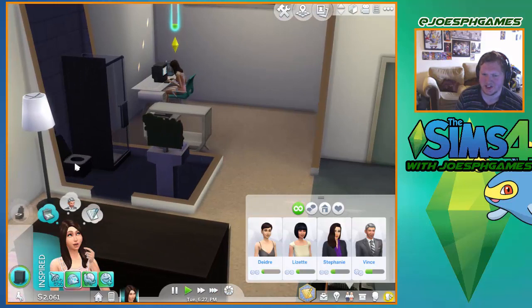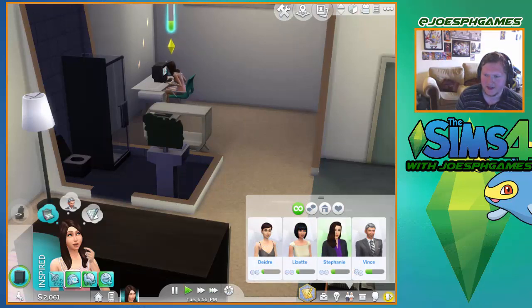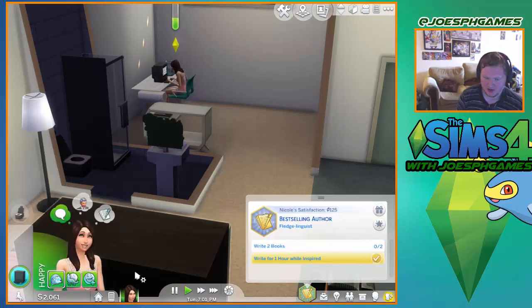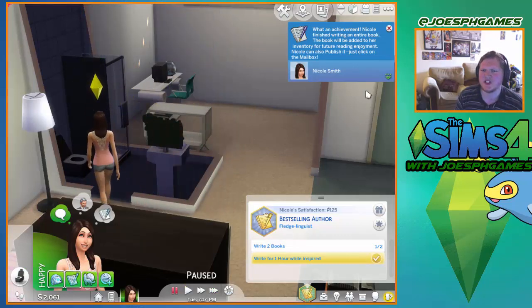I know my sim needs to use the toilet, so let's get her to do that. She wrote for one hour whilst being inspired - that's cool. She's inspired right now. What an achievement! Nicole has finished writing an entire book. The book will be added to her inventory and can be published - just click publish on the mailbox.